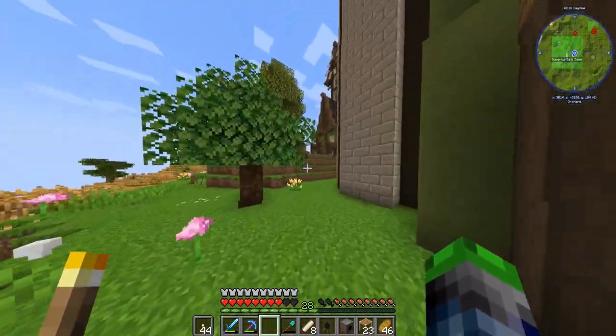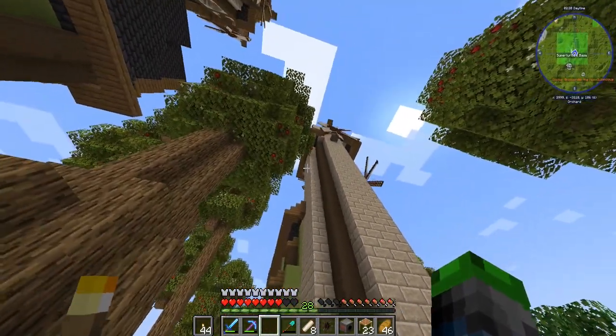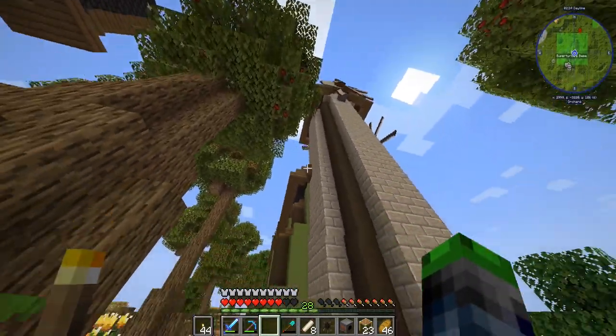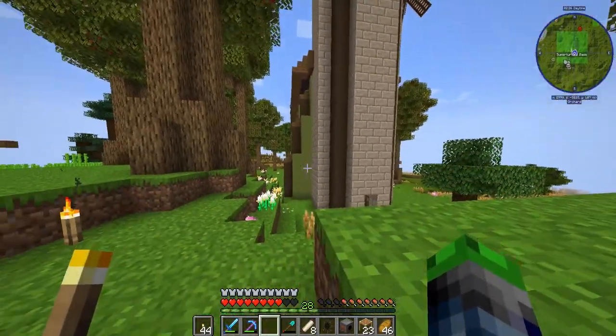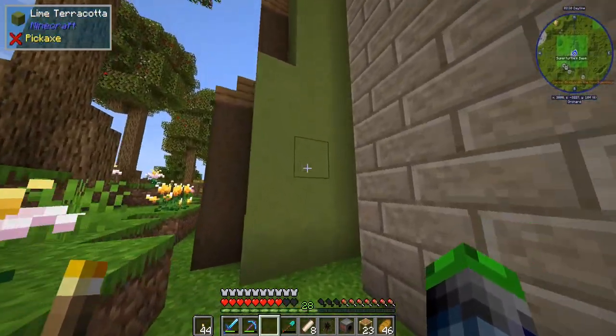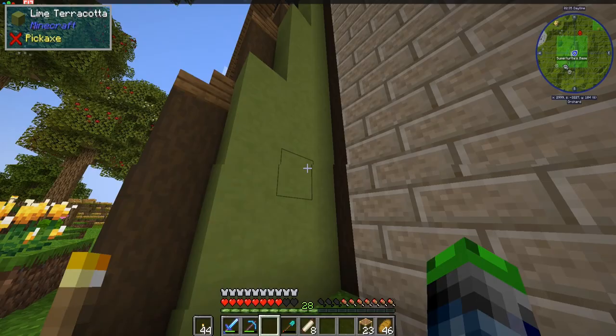The only one I didn't do is over here, and I really like where this tree is placed. We'd have to chop the tree down and I don't really want to do that, so I think seven should suffice. I'm also going to replace all of this lime terracotta right here with some glass. The only one we didn't use is just one of those.